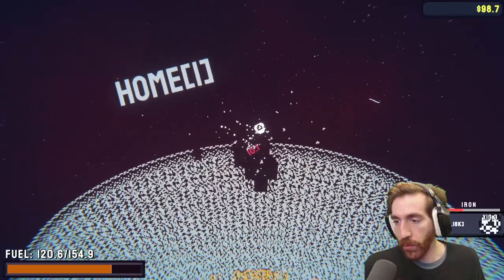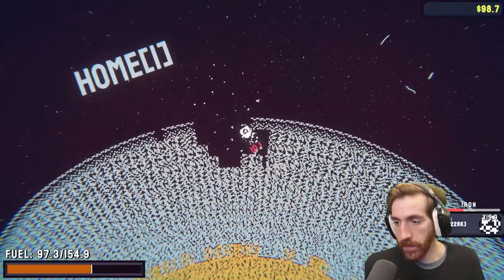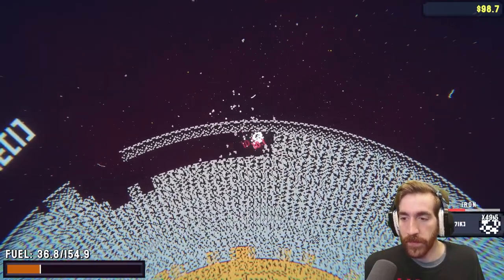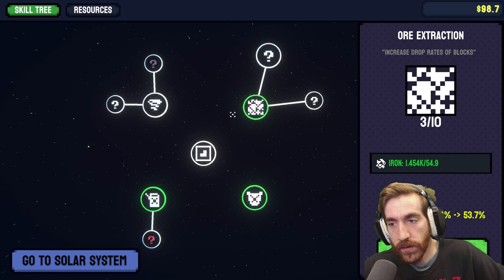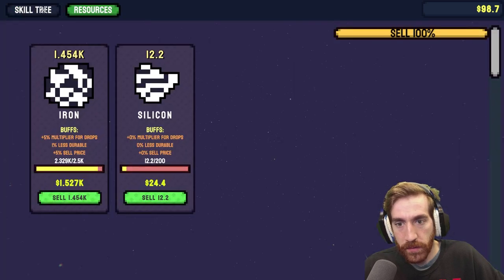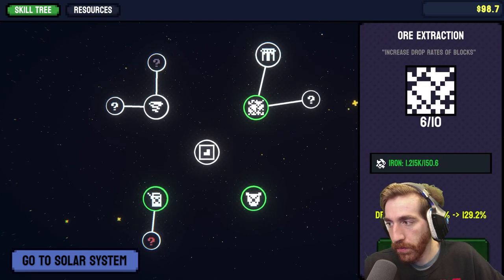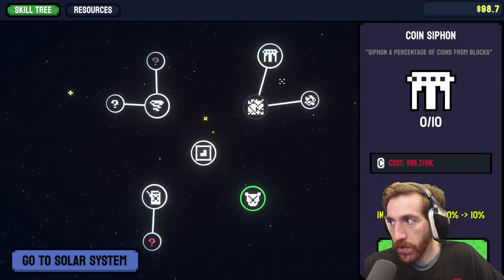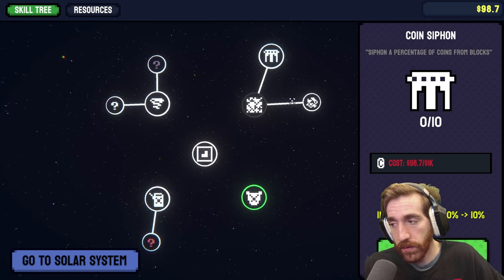I got my first silicone at least. Definitely found a new meta — you just gotta dig low enough to trap yourself underground and then just spam yourself against the wall. What can we buy? I mean ore extraction, right? We have 12 silicone. We could do more ore extraction. Coin siphon — siphon a percentage of coins from blocks. That's really good. That costs money.